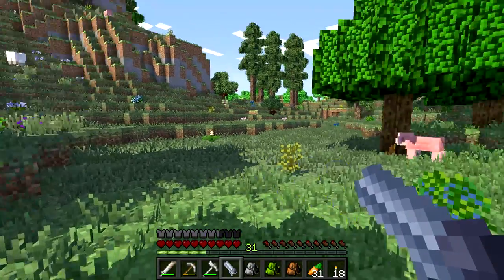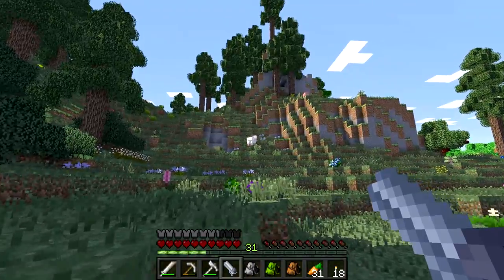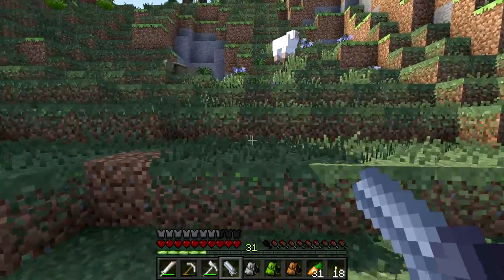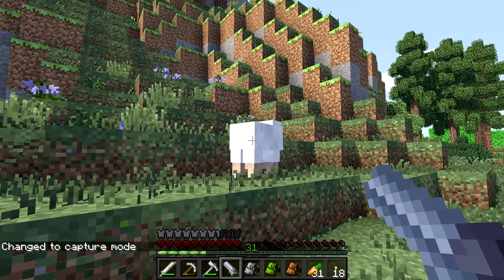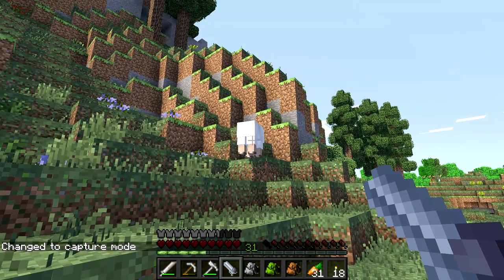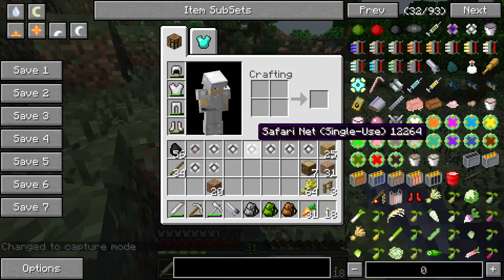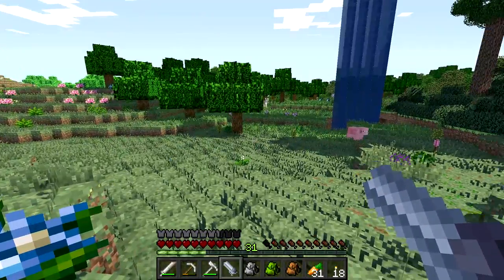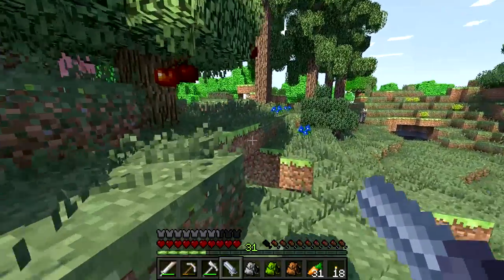I'm back, and as you can see, there is a sheep right over there. So we are going to come over here and try to catch it. Let's see how this works. And I think we got it - yes, we have a white sheep! Okay, so that's pretty cool. I want to see if I can get a few more while I'm here.